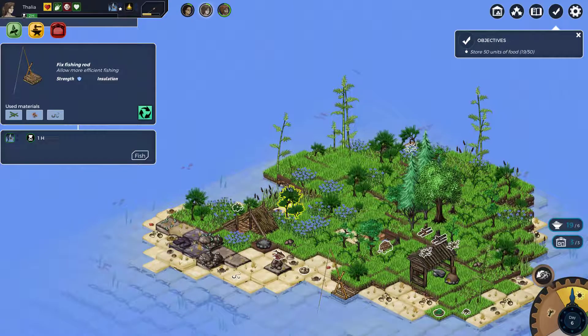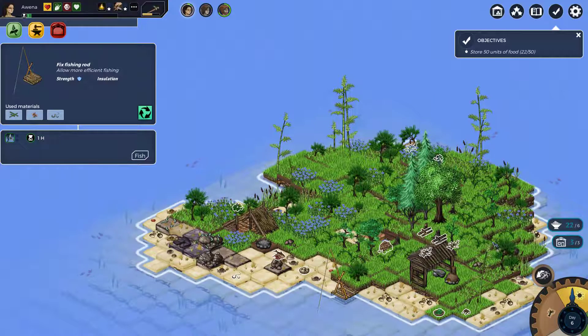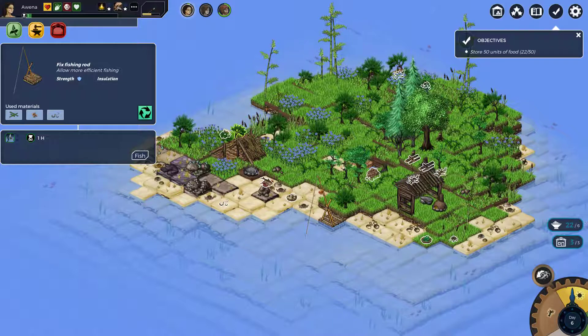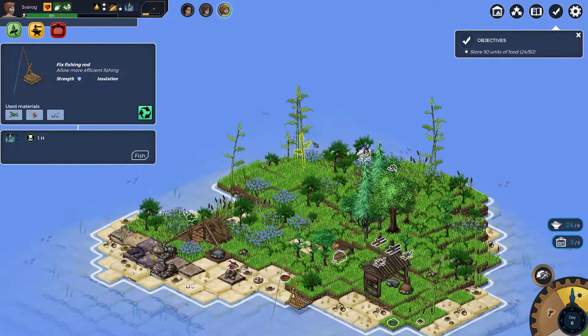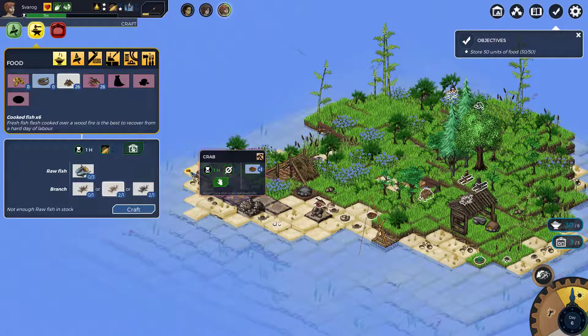There are a few fish left and also crabs - let's pick up a few crabs. I want more fish but it's not working. Let's cook up what we can. We're getting three from that, which puts us up to 30. We just need a little bit more and we'll get there.